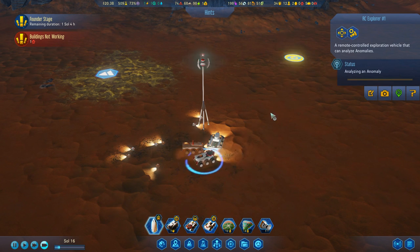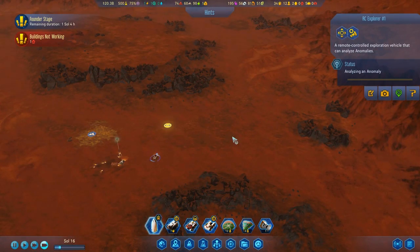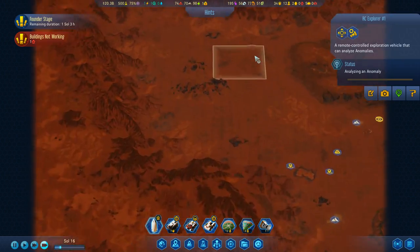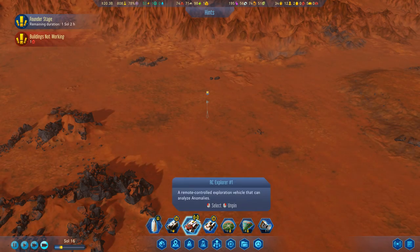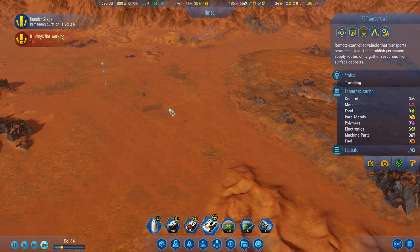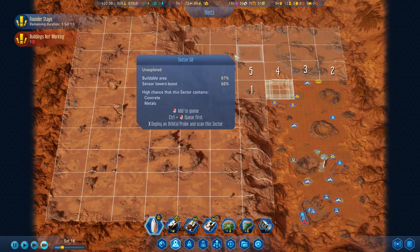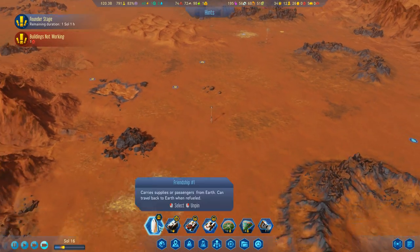No pin - scan anomaly. Oops. Scan. Let's go over here. Let's build a sensor tower there - I want you to come here and I want you to go there as well.